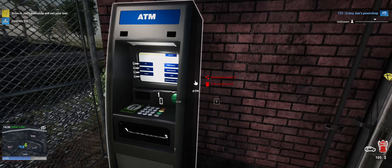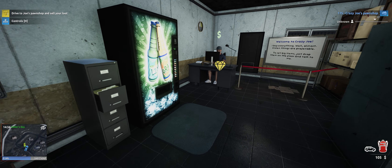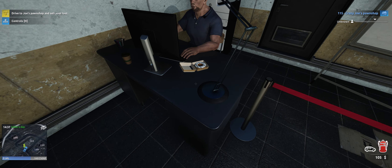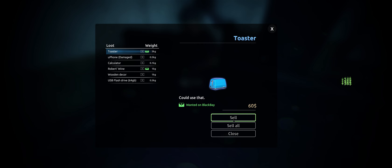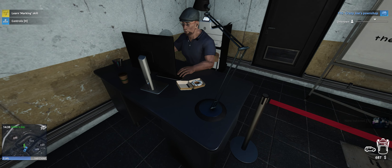We've got an ATM here. Nice. So I'm assuming I just sell all my stuff to you. Yep - sell all. It's probably not going to be a lot of money, but hopefully it's enough to start out anyway.